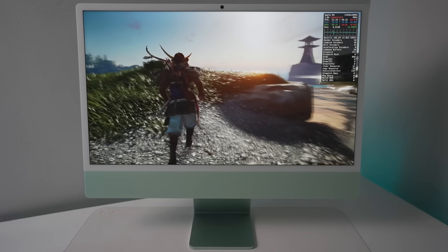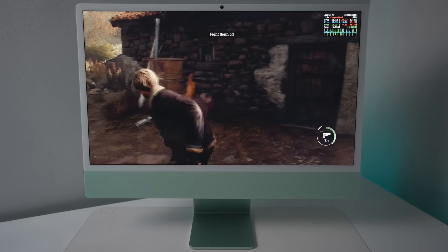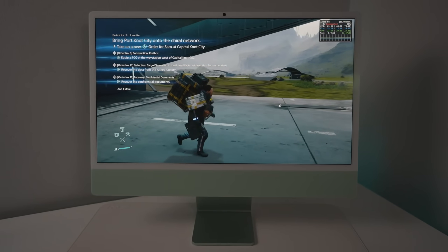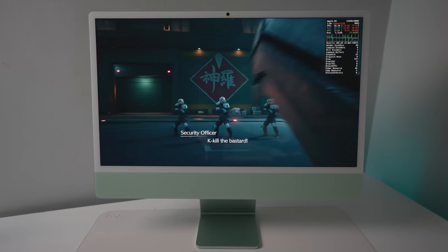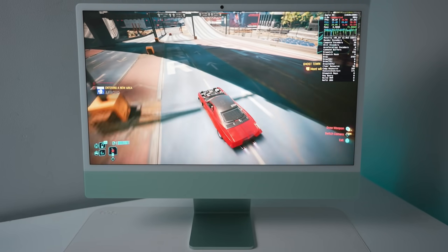Today we're going to be looking at gaming on the new M4 iMac. This machine can actually play games. This is the lowest end M4 chip, and despite having only eight CPU cores and eight GPU cores, we do have 16 gigabytes of RAM. There are plenty of native Mac games that take advantage of all the hardware of this new M4 chip, and we can also emulate console systems and play AAA Windows games through translation layers like Crossover.